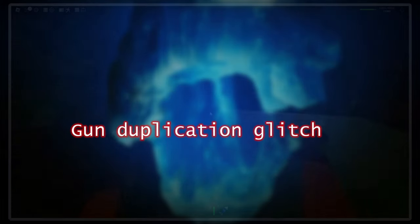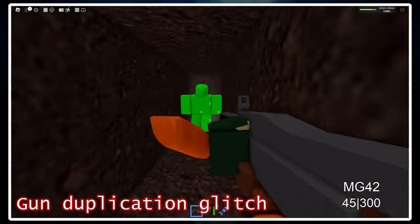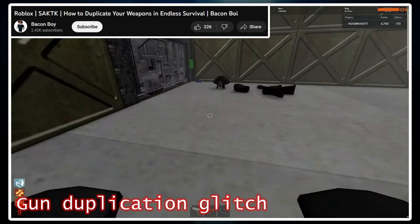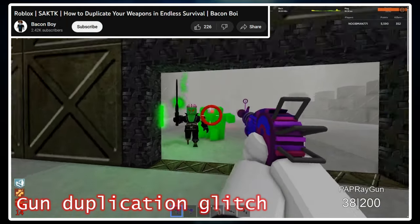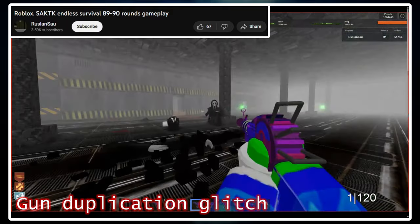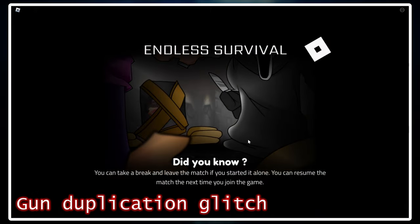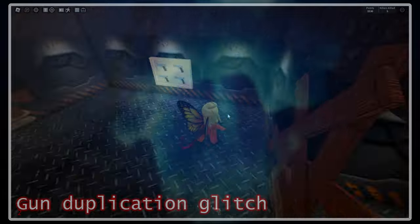Similarly to the Jason Chainsaw bug, the gun duplication glitch no longer works in modern day Saktik. What it involved was giving a chosen gun to Ghostface, buying or equipping another gun, killing Ghostface who had your previous weapon, and bam — you had two guns, although you could definitely stack more than two with this method. This glitch was most commonly used in Endless Survival to duplicate ray guns to reach crazy high rounds without running out of ammo. As soon as this glitch was eventually patched, Homer added round saving, making it actually possible to reach round 300 in Endless again without cheating.